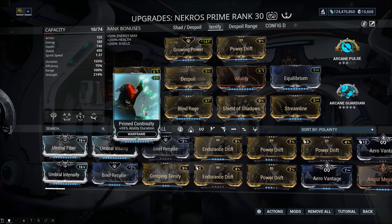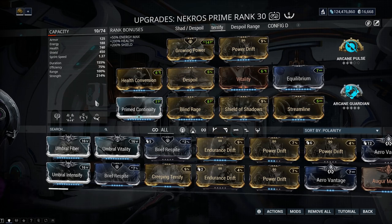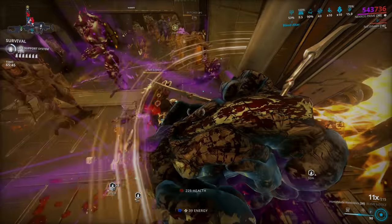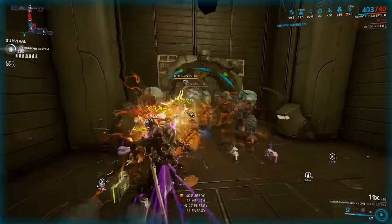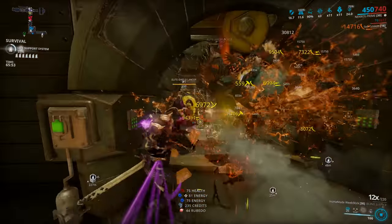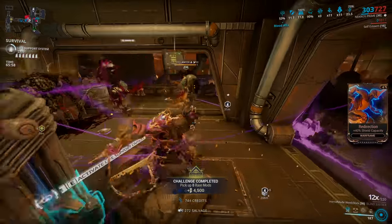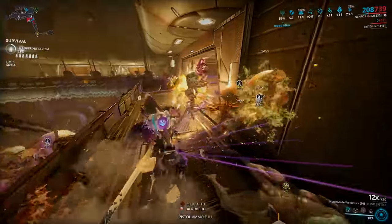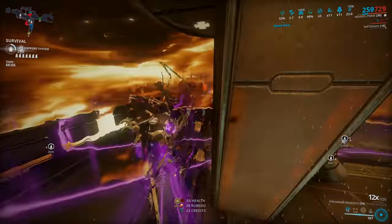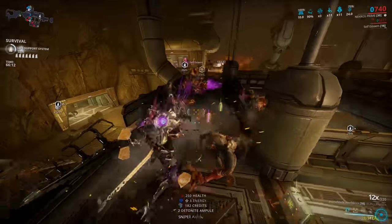Vitality is just for a higher health pool, but use whatever mods you want. Your melee weapon can be whatever you want as long as you're using Healing Return for when you're outside Blood Altar's range - since it's default size, I couldn't fit range mods on Nekros. Maybe dropping Streamline for Stretch or Vitality for a range mod could be worth trying. My previous petrify build gave more resources through double dipping but definitely didn't give the kind of survivability that this setup provides.